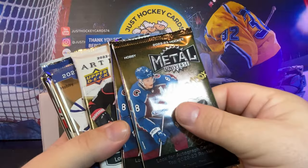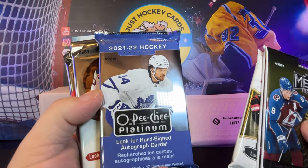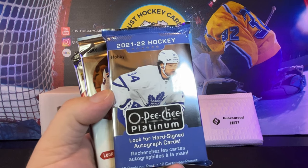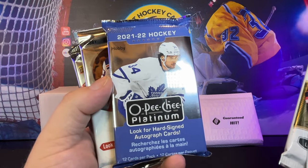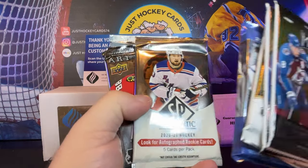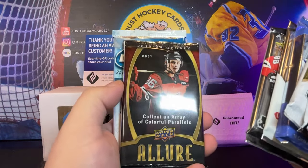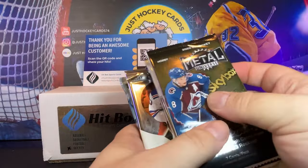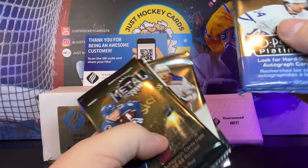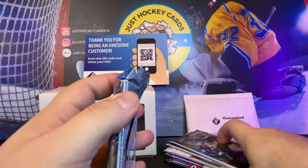We got the 2022-23 Metal Universe, 2022-23 Artifacts, some O-Pee-Chee Platinum here — which is probably the only way I will ever open another pack of O-Pee-Chee Platinum, the centering issues are a serious problem — 2021 SP Authentic, 2021 Artifacts, 2019-20 Allure, and 2018-19 Ice. I think what we're going to do — and I bet some people would argue with me — I'm opening this first because out of everything there, it's my least favorite.